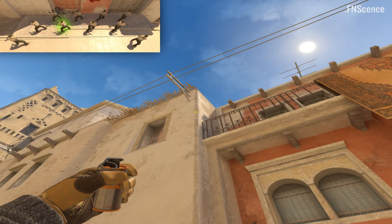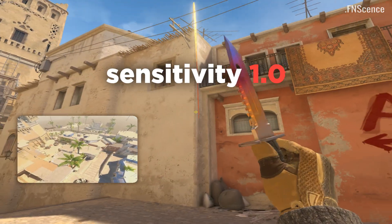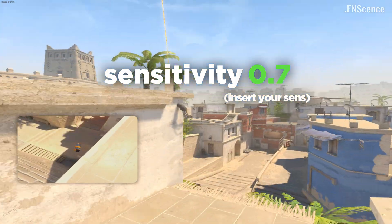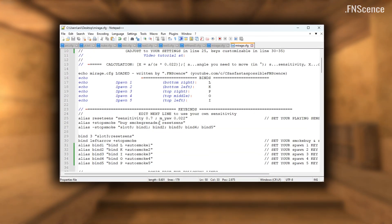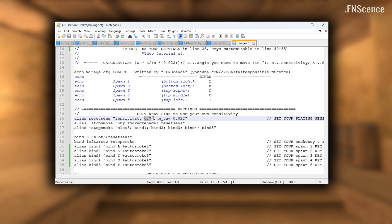Since this config operates on a specific sensitivity of 1.0, pressing the smoke buy bind after lining up is important so you can reset to the sensitivity you are used to. Alternatively, switching to your knife also resets your sensitivity. For this reason, when installing the config, you also need to specify your sensitivity in line 25 of the file.